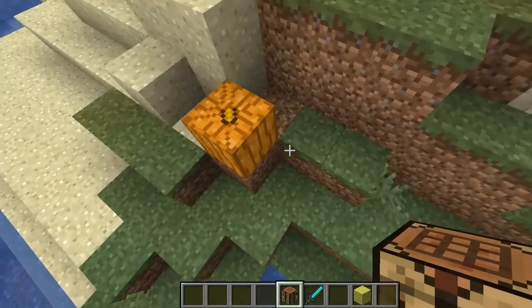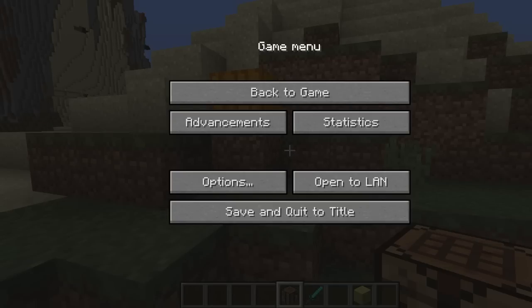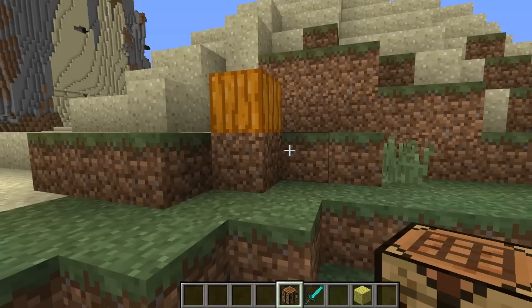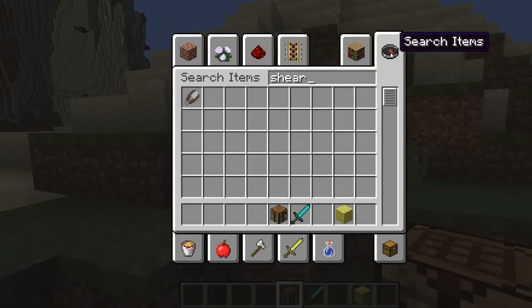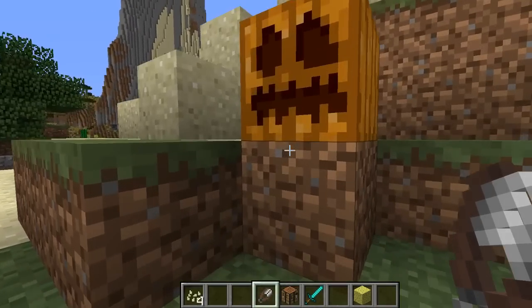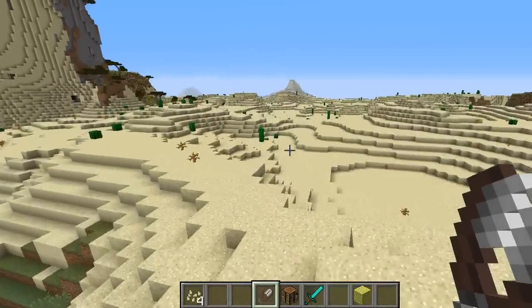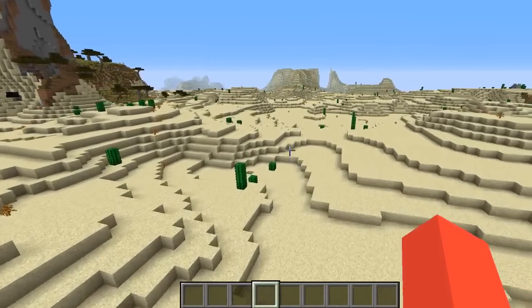Since when did pumpkins not have faces on them? Has this been in there for a long time? When did they add that? Conduit - that makes sense. Conduit, let me know. There we go. You can obviously do that now. It's obviously a secret feature that I did not know.